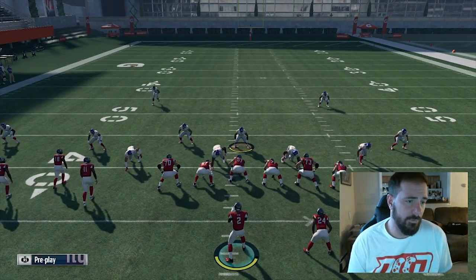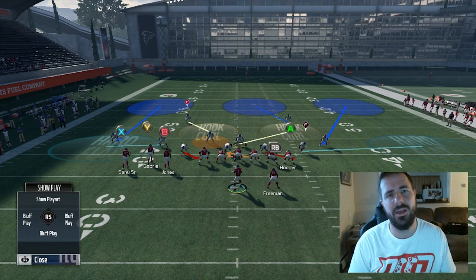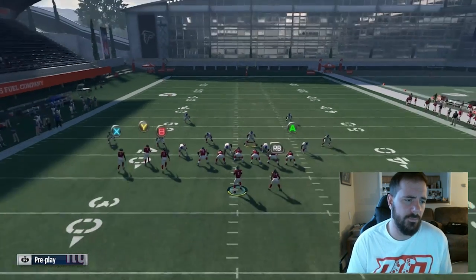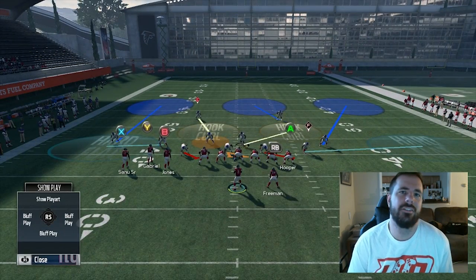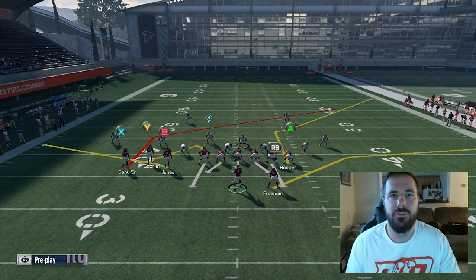Ideally in short yardage I would go hard flats right here, so I don't have to worry about the running back. If you have to dictate your user to the running back, it just takes you out of position to make plays all over the field. So most of the time when I think short yardage, I'll come over here, come down, and try to lurk the tight end corner route.